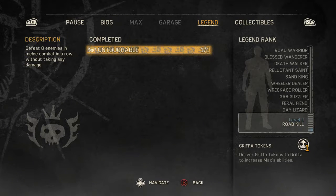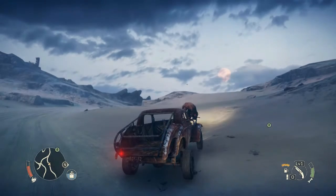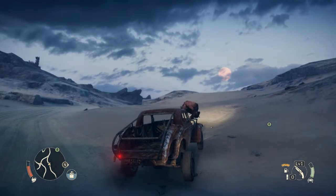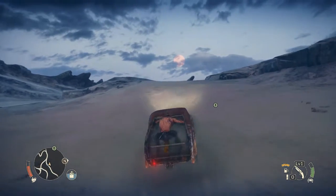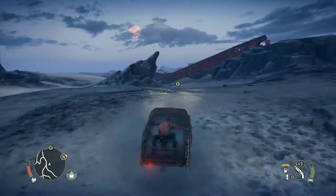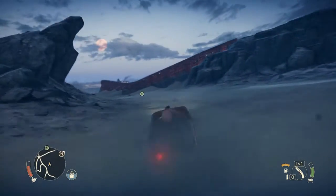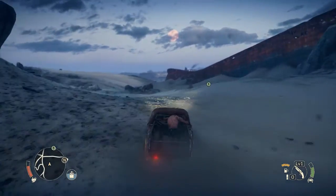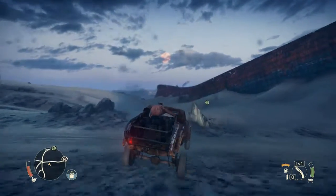Defeat eight enemies in melee combat in a row without taking any damage — that gave me the untouchable ability. Griffa, which I'll find later, gives you the opportunity to add points into abilities to help increase your overall legend skills — like more health from food, acquiring more water from water sources, or increasing your legend level by one automatically. Your vehicles also have differences in the wastes: if your vehicle is not built for deep sand, you'll have trouble driving through it and have better movement on the roads.